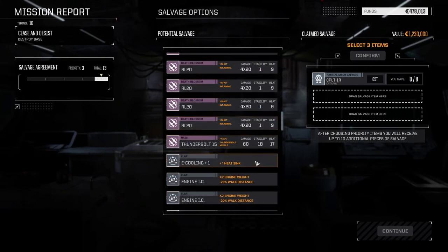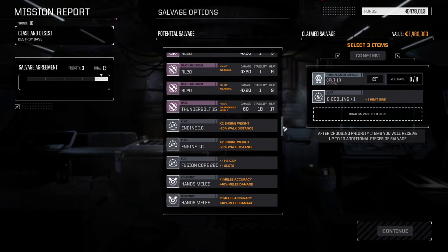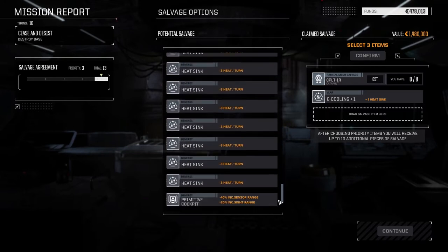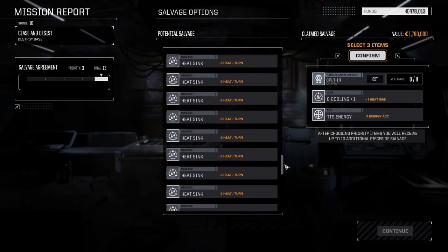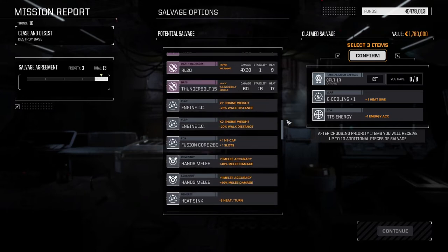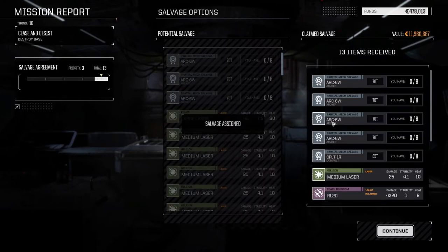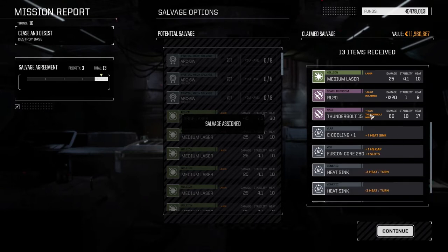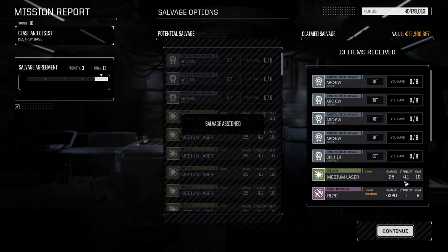Anything else down here? Thunderbolt — ooh! E-cooling plus one, plus one additional engine heat sinks. Let's grab that. I gotta see what that does. TTS plus one energy — we're going to take this too. Okay, that's nice. There's like lots of Archer parts — one, two, three, four parts! Look at that guys, that's amazing. Thunderbolt 15 too. Oh yeah, that's good. And we got the fusion core. Excellent. So we got — this was an excellent run.